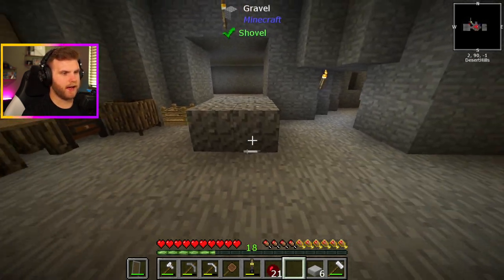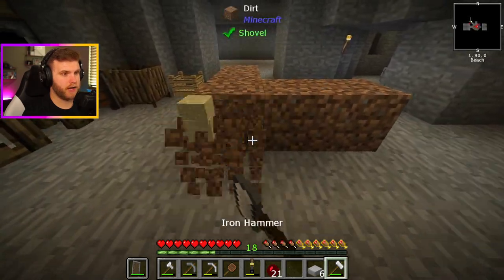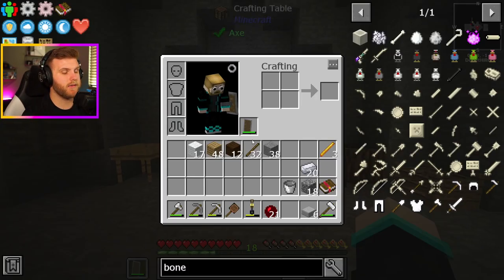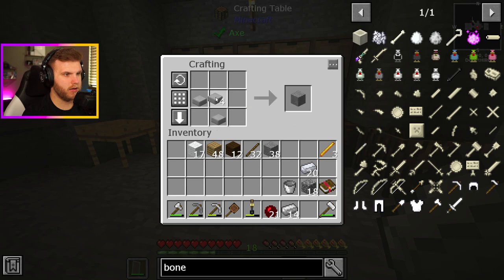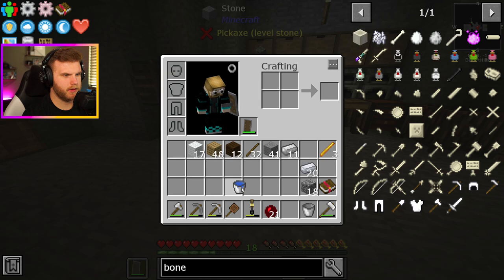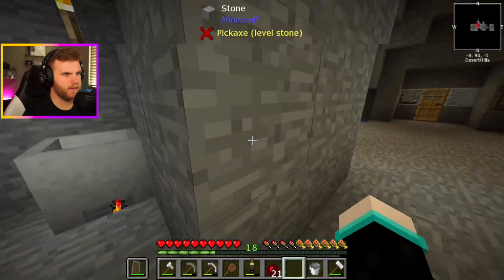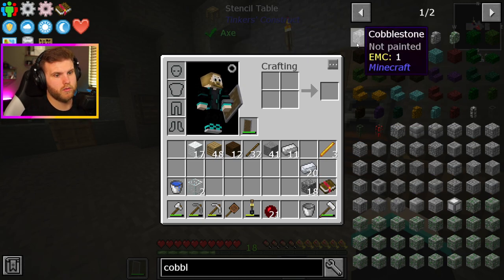My brain is at half usage today. I don't know why — I've got my coffee, I've had my breakfast, but my brain is just not functioning today. There's the sand — let's cook this up, make some glass. So we have the glass being made. But what I do need is another bucket — one for lava and one for water. I need to make another bucket. So there's that. I need one or two pieces of glass. And then I just need the lava to finish up, and then we'll have a cobblestone generator right at our fingertips.